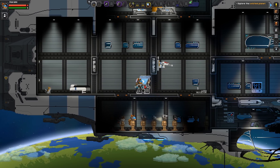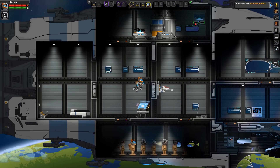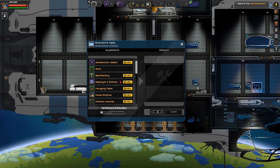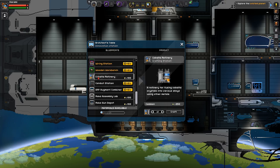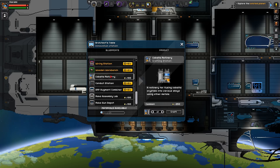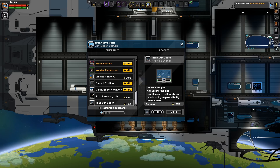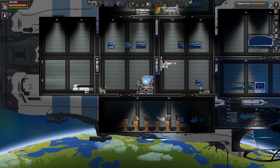I already have a character created, so let's go take a look. First thing we're going to look at is crafting stations. There are some crafting stations up there and you're going to need those to get to everything else. You have the Cobalt refiner — which refines your ore — then you need the Roca Assembly Lab and the Roca Gun Depot. Those are your main crafting stations, and none of the vanilla crafting stations have your racial stuff.